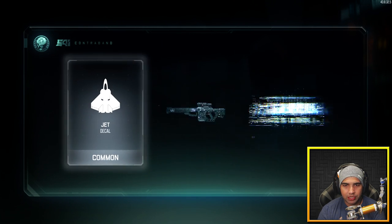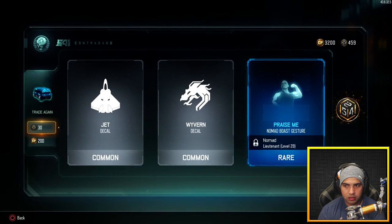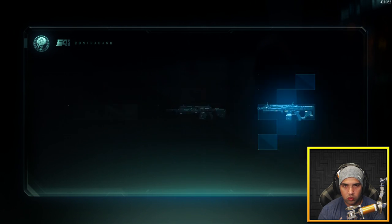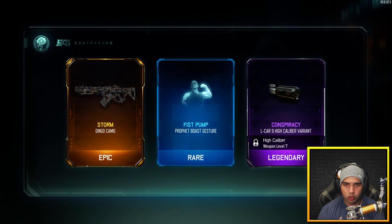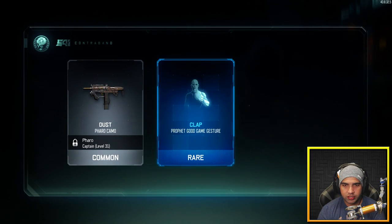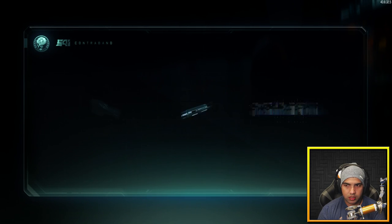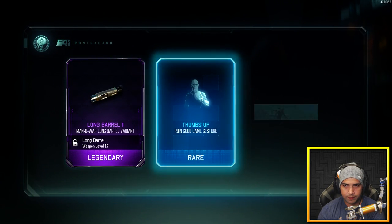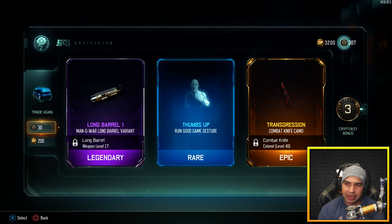Rare supply drops literally eat up your keys. The storm camo. Dust. Dust, dust — okay, an epic knife camo, we got it. That is sweet.